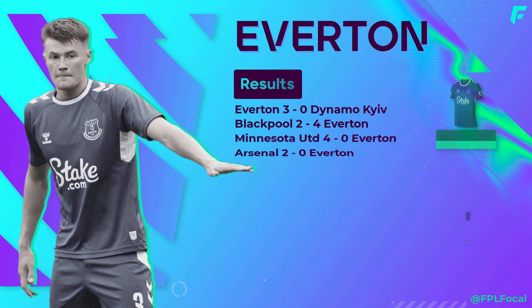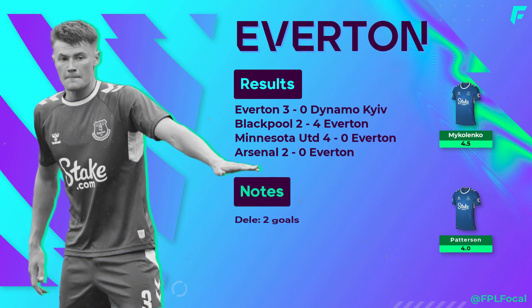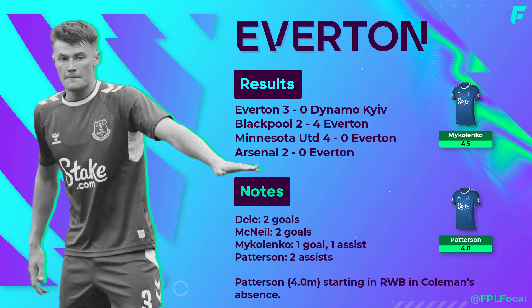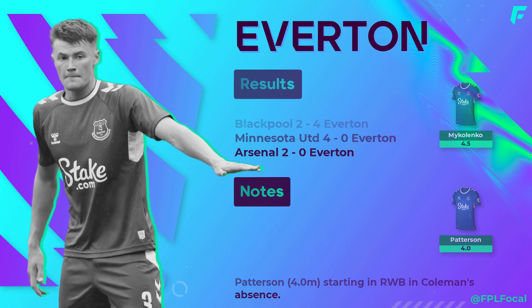A preseason of two halves for Everton, who lost the opening 2 and then won the final 2. Everton signed McNeil from Burnley this window; he scored twice on his debut against Dynamo Kyiv. Gordon and Gray are also options at 5.5 million but not from GW1. Everton's fixtures look good after Chelsea so perhaps a form player will emerge. Patterson has been one of few highlights, the 20-year-old playing at right back with Coleman currently sidelined, and he's done well with 2 assists in preseason.